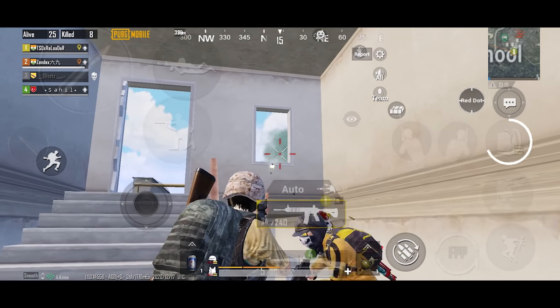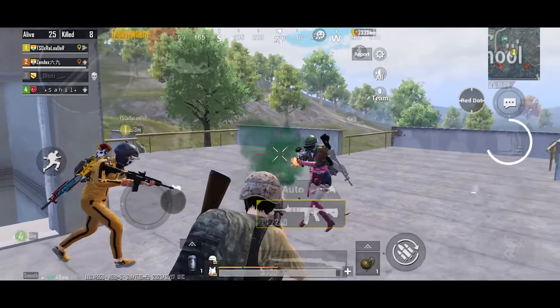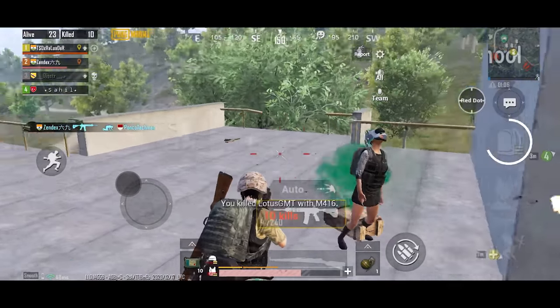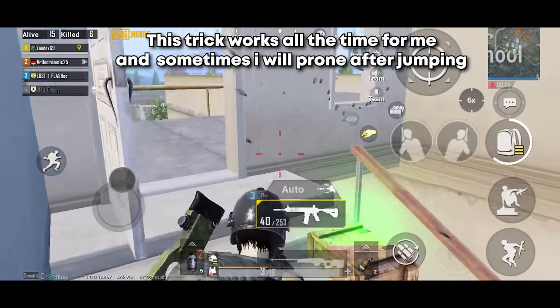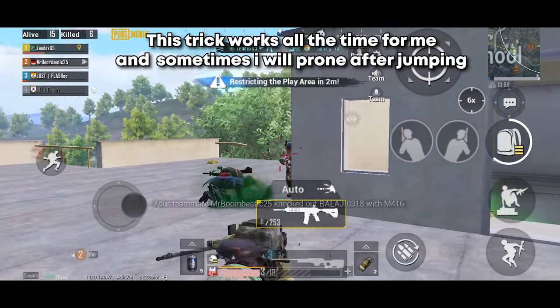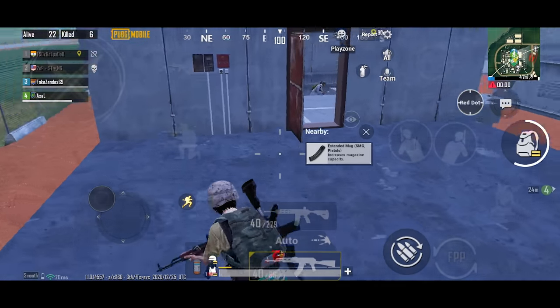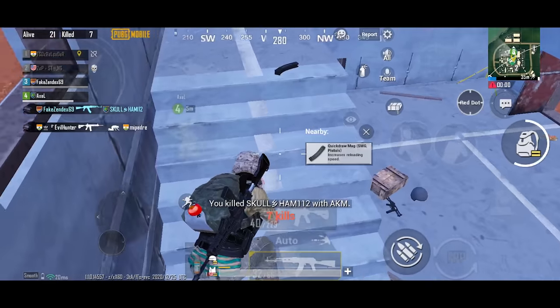I use this trick all the time. As soon as I jump, it will be very hard for enemies to shoot at me because I'm moving too quickly, plus it makes me less vulnerable. This trick works all the time for me. Sometimes I use prone right after jumping to confuse the enemies. There are other possibilities, like shooting when the opponent is peeking from the door, but these first two are the most common.